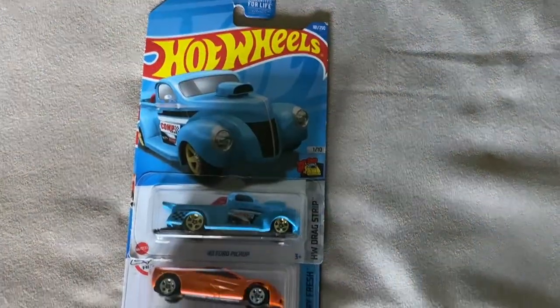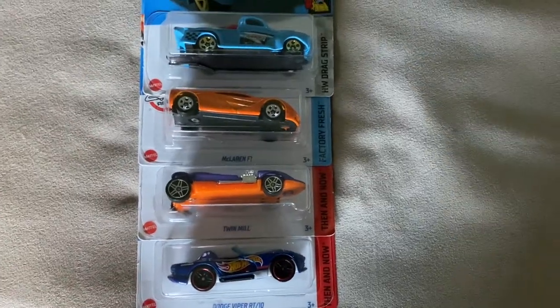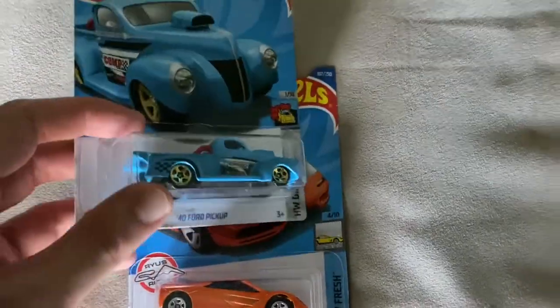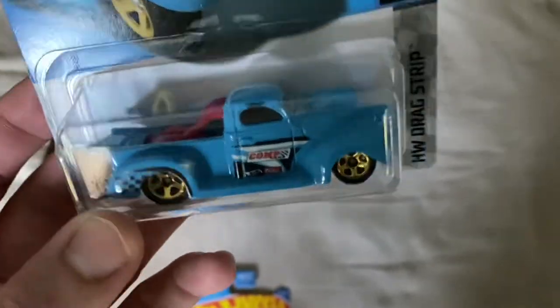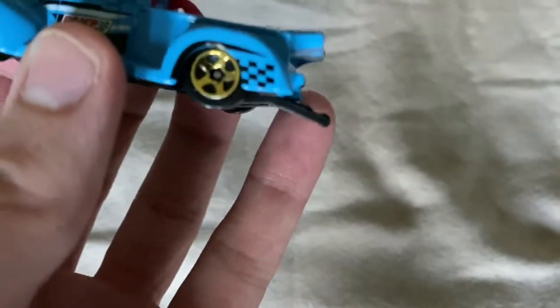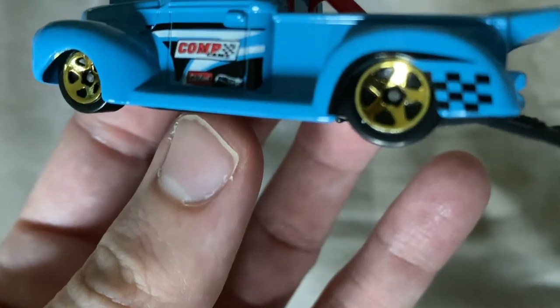That's been pretty cool in purple, we'll get that one too. And I guess we'll get the McLaren also. Alright, here's our haul from Giant. These are all cars that I've seen on previous trips there but never got, but once I took a closer look I thought, you know what, these would be great in the collection. First up we have this 1940 Ford pickup from the HW Drag Strip series - kind of an interesting looking, almost like a custom or tuned truck.